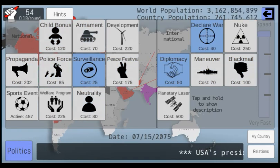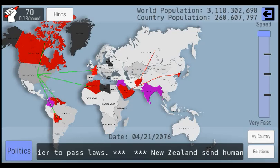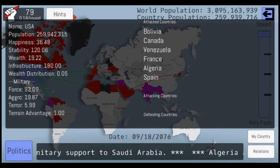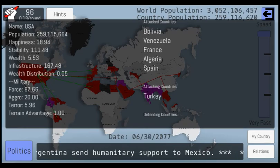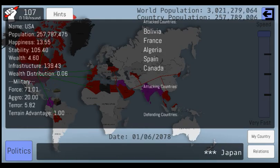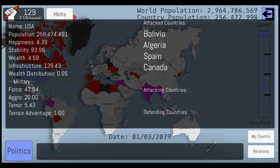We have to do a little bit of propaganda. Our force is diminishing in the military. We're being attacked by Turkey. Infrastructure is pretty good.